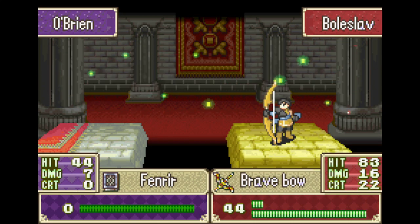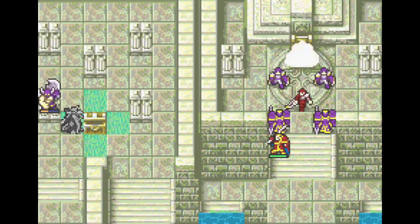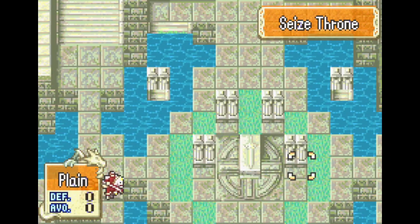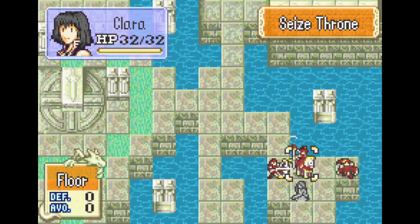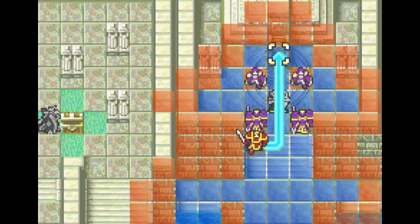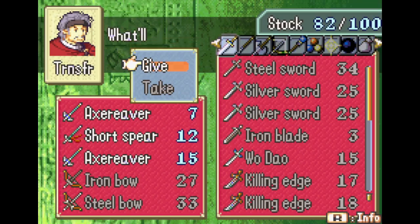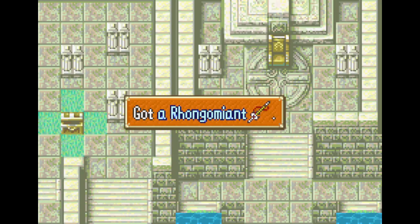Boleslav gets his final necessary level up. Now with capped speed, he could be undeployed for the rest of the game and be totally fine. Andrew could replicate his role, and I honestly wish I had trained Andrew instead because I do not like Boleslav — but Boleslav helped out more in maps before Andrew joined. I dump all of Algimus' things in the convoy; he won't need them anymore.